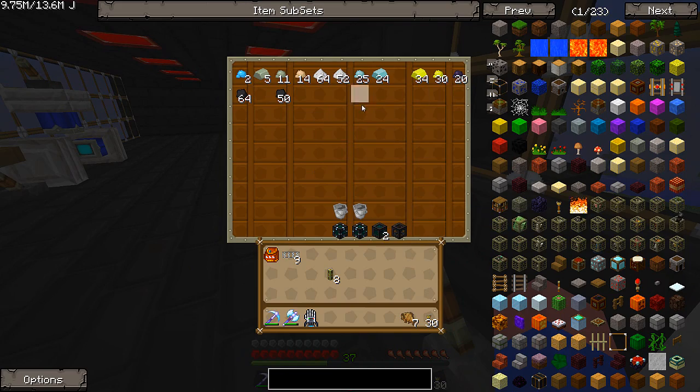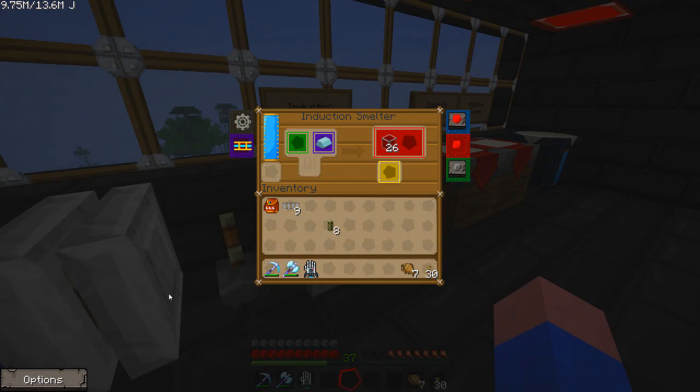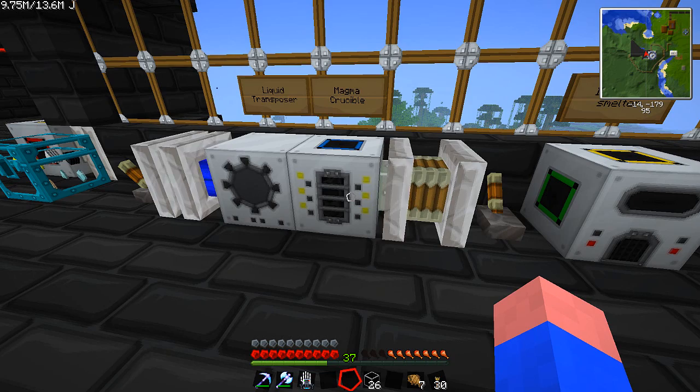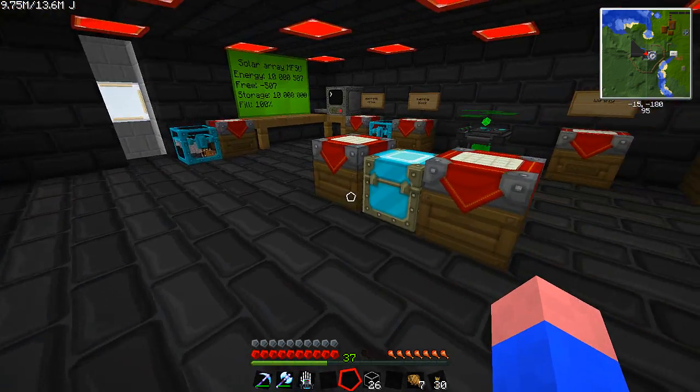I made these tesseract frames. I needed to make hardened glass, and that takes pulverized obsidian. So inside the magma crucible, I took out the liquid ender pearls and now I have nothing. I'm going with making liquid redstone. The liquid redstone is going into the transposer here, you can see.